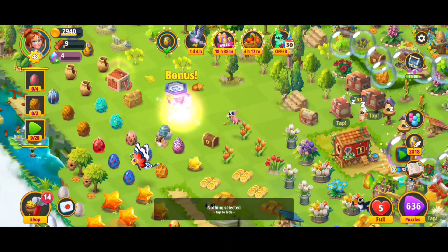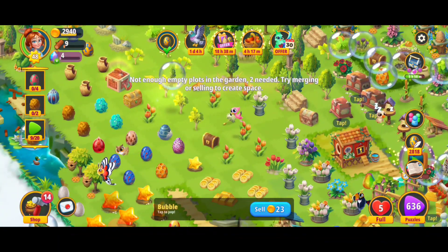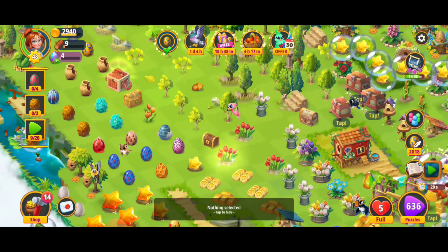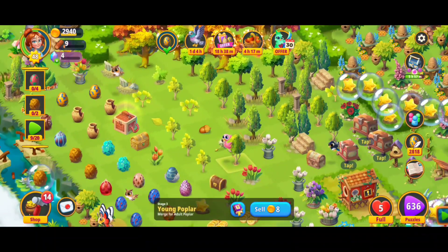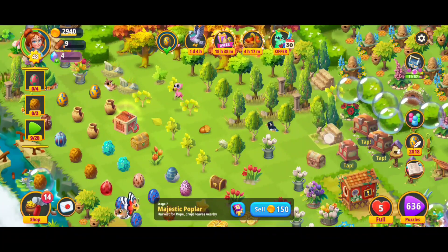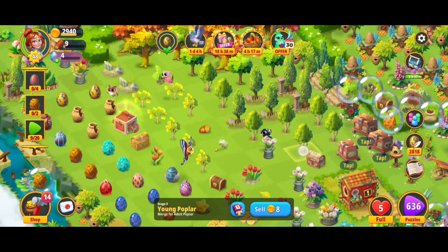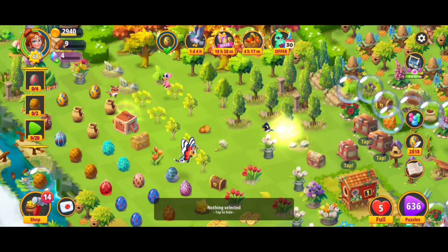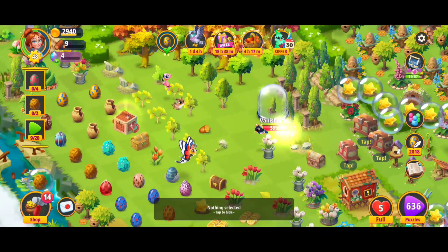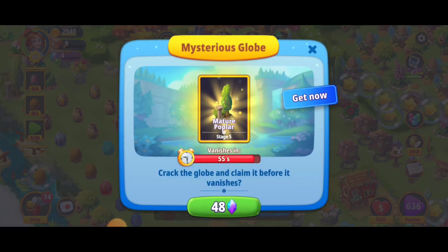We're going to get a fifth one of those trunks, make a beautiful five merge, open this up — nice! We're getting some beautiful poplar trees and some tulips as well. We've got a five merge there — check it out, we just got a stage three and stage four. With a five merge on the stage four adult populars, we just made some stage five populars.